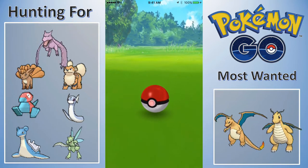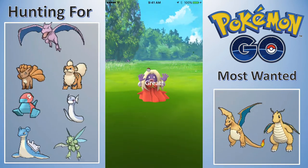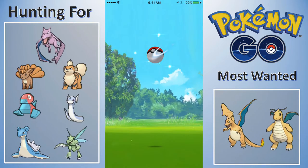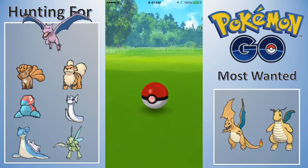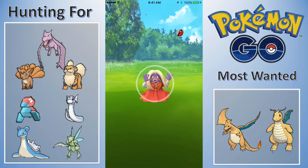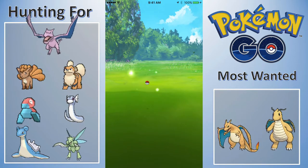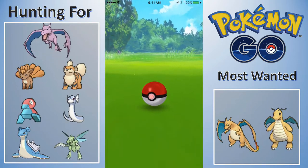I'm willing to find Zigzagoons now — that's where it's come to. I'm looking forward to Zigzagoons instead of Rattatas. Though Raticate sucks, I do like Linoone, so I do like Zigzagoons a lot more because I like its evolution.